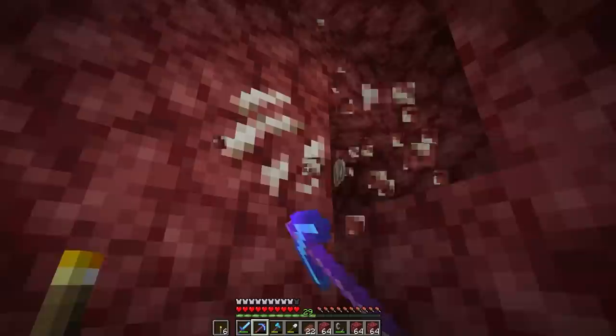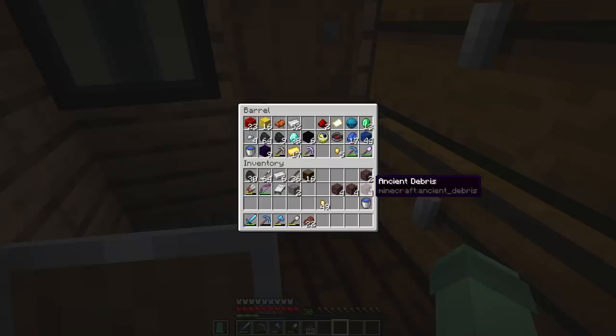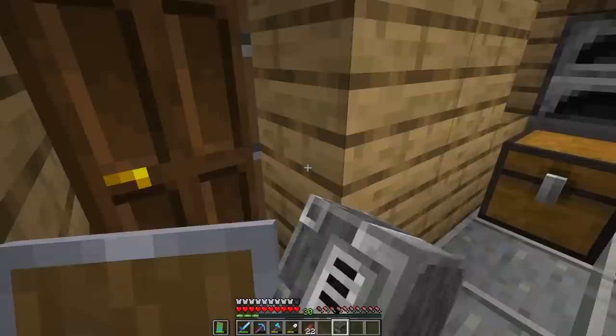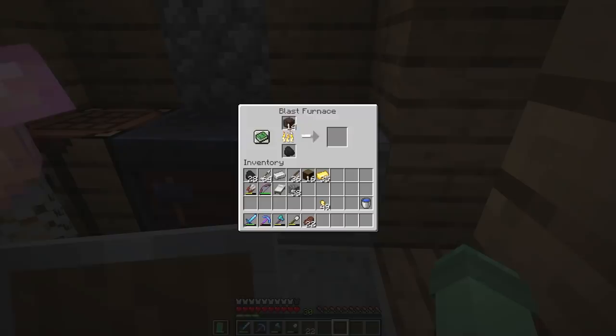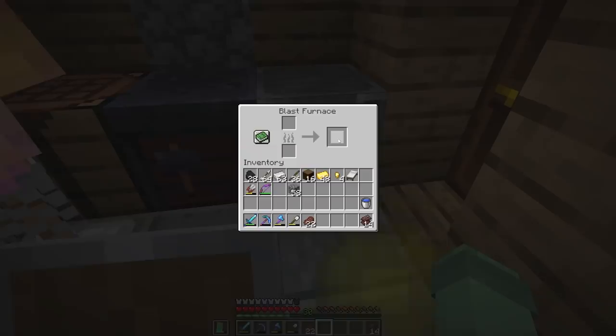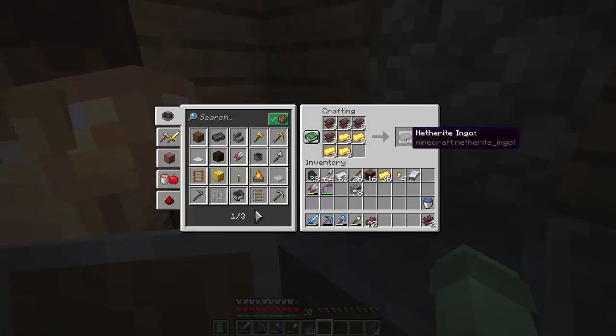Getting some quartz on the way out just for some XP — really easy, and I like building with quartz, so good both ways. I've returned — it's raining, but I have my ancient debris. I'm so happy. I have enough for exactly three pieces and I'll have two left over. I'm going to go ahead and smelt all of this to get us started, then I'll have to combine it with some gold. Got to make myself a blast furnace and we'll put it in here. Ancient debris becomes netherite scrap — I'm excited, that's so awesome.